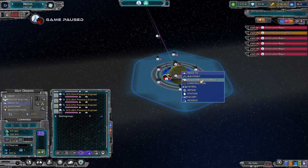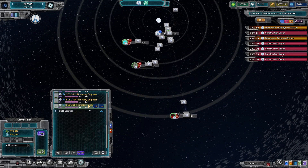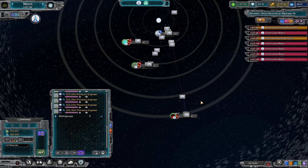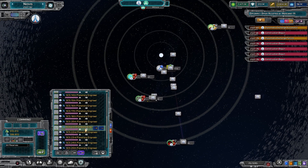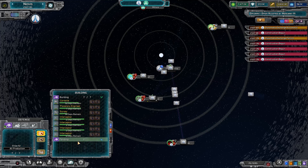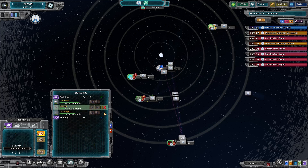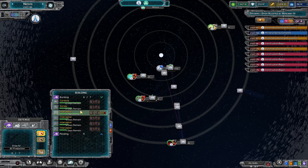Now we should be able to do it. Build orbital storage there. You can also use them to aid in construction, which just makes it go a little bit faster. Holy moly. Why do we have so many? We also have a ridiculous number of orbital shipyards at this point.